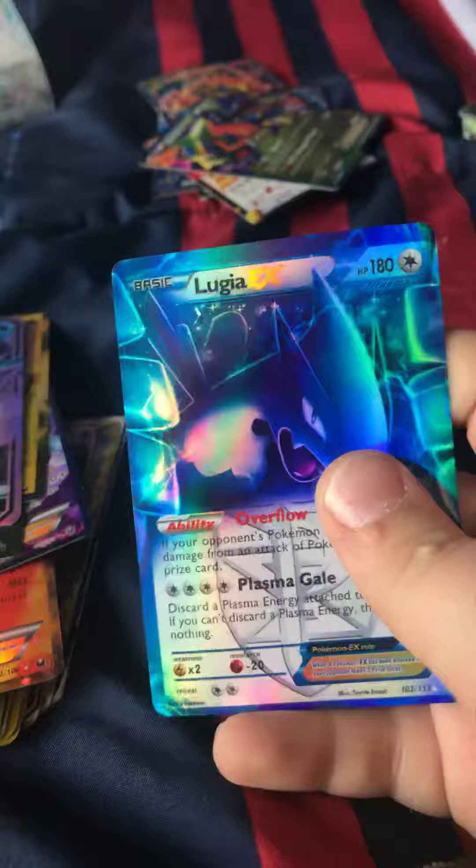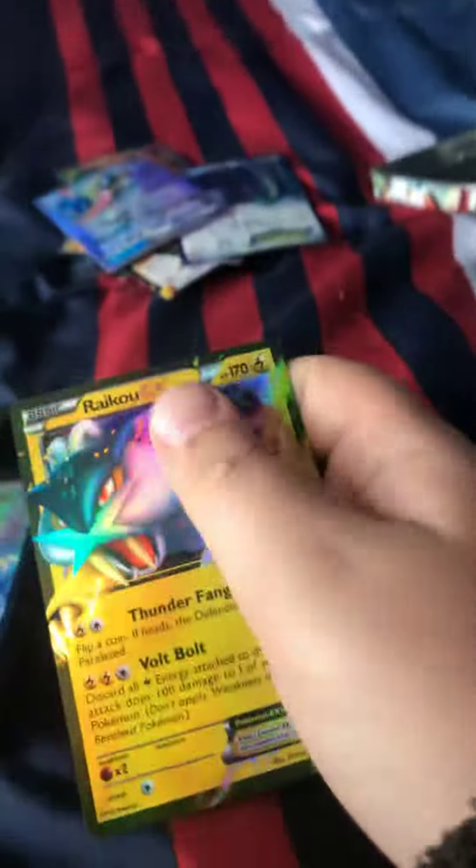Giratina EX. Lugia EX. Greninja GX — I have a real one. I don't want to take it out right now. It's like all the way at the bottom of my Sun and Moon box.